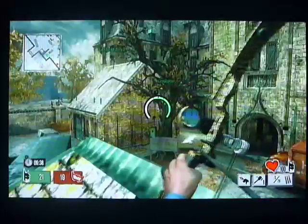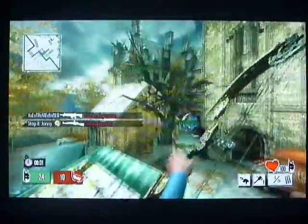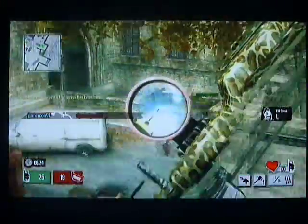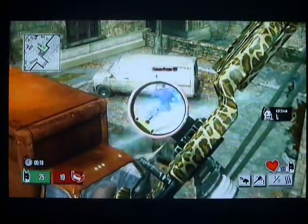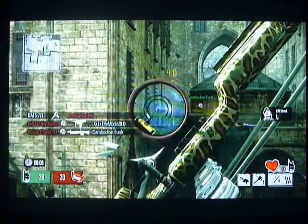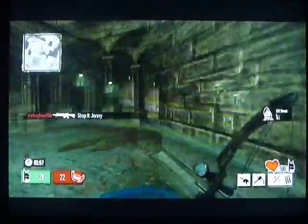Did you hear that worrying sound? That means there was a boomerang nearby — the Joker is using a boomerang to try to hit us. That guy was using spring shoes. There are prize boxes in this game, and they basically give you a bonus on different subjects like damage, defense, speed, and the ability to find other players.